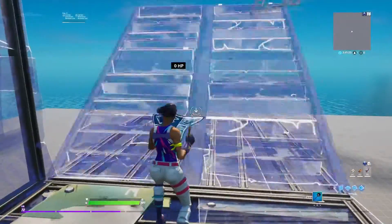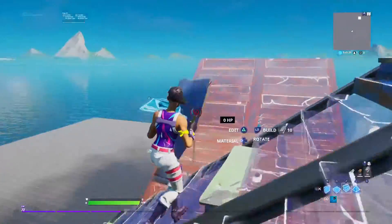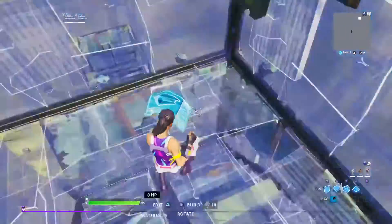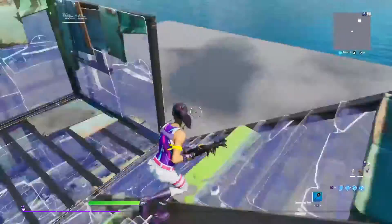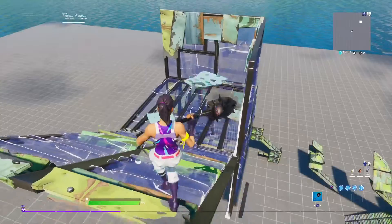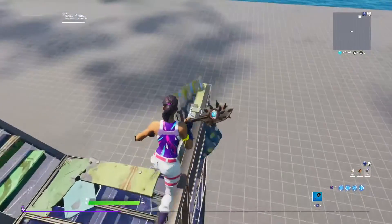So basically what you do in this high granary take is you just build up some stairs, you just do that, jump, and build another stair. It's not really a high granary take but it's similar to one, and it's pretty easy to learn. So that's also one.